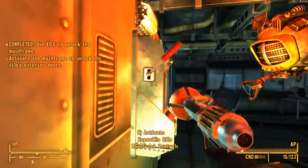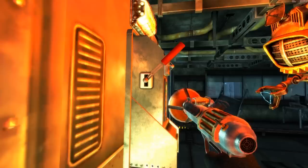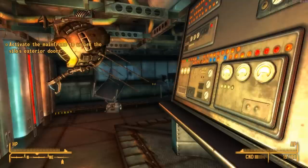Now it says activate the mainframe. Let's open the silo bunker doors — and that's how we get out. We're not going to launch the weapon, but we can get out now.